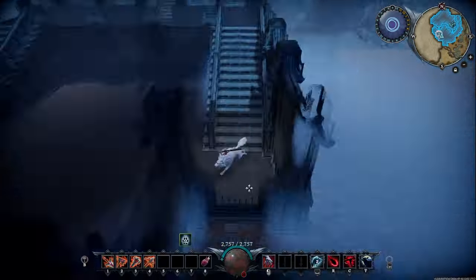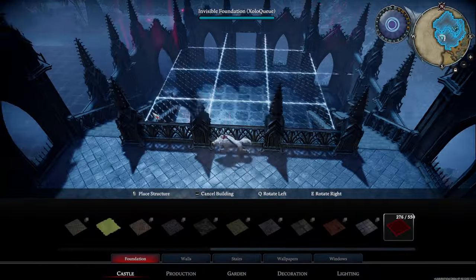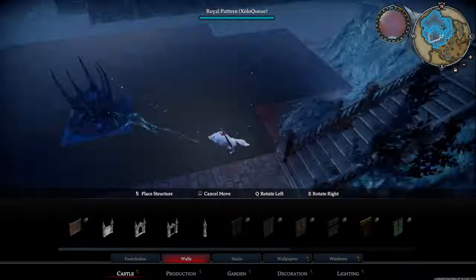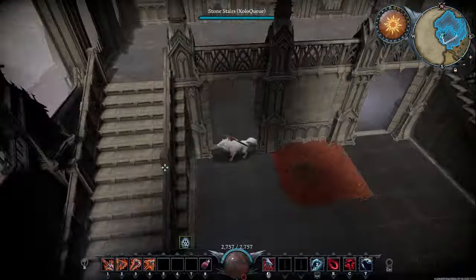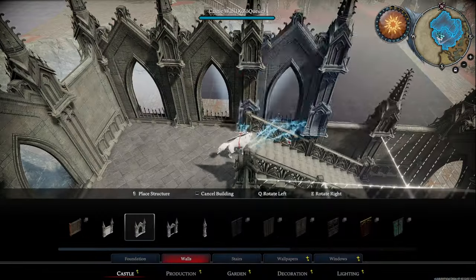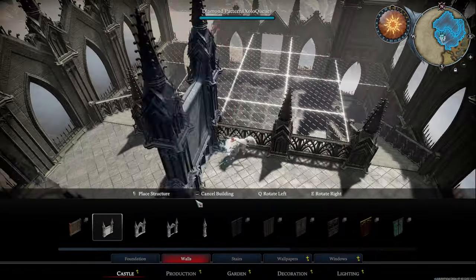For the beginning of this build I obviously have to start on the bottom floor. The ground floor itself is always the core part of most throne rooms, whether the throne room is on the first floor, the second floor, or the third floor of your castle. And you're gonna quickly see why once we get further into this build.